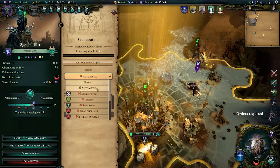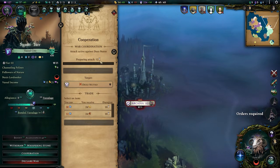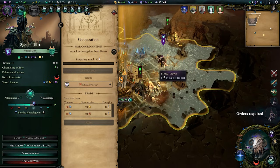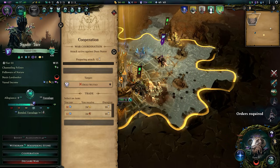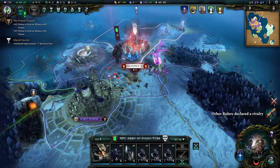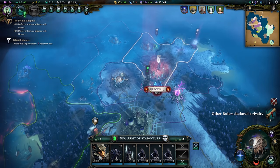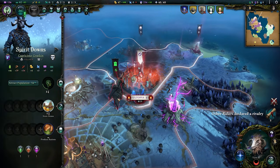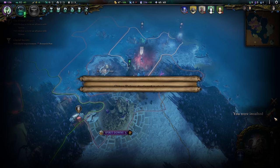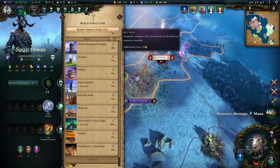My city-state ally in the underground actually has a few units, so maybe I command them to attack Deez Nutso. Attack now! It's going to take them 12 turns to prepare, but they're going to get in there and fight. Oh my goodness — look! This is the underground dude who lives just under here. Five army, five army. I underestimated you, dear friend. Holy moly — they're actually going for it, they're gonna take Ultopia. That is awesome!